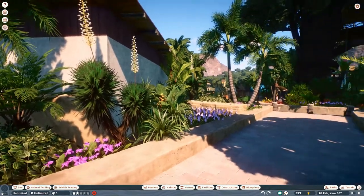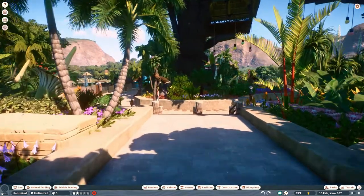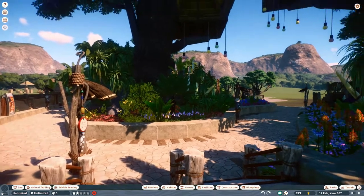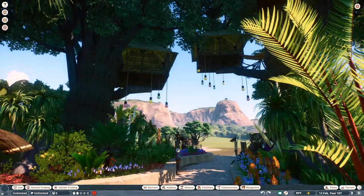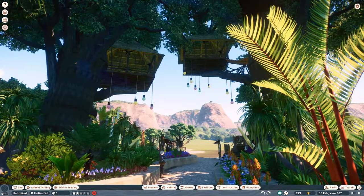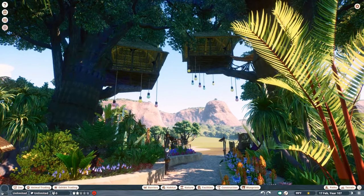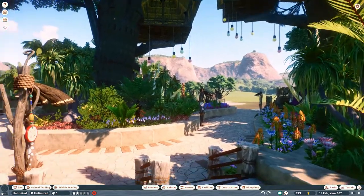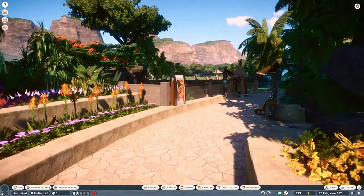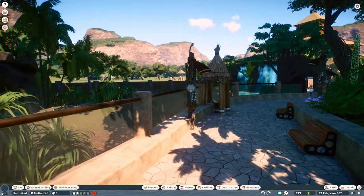If you haven't seen the first video, this is the main — what you'd call the 'weenie,' going back to the Planet Coaster days of the zoo — with the tree huts or tree houses up top. So we're kind of going with that fantasy vibe here. Moving on down, we also have the Babirusa habitat right over here.